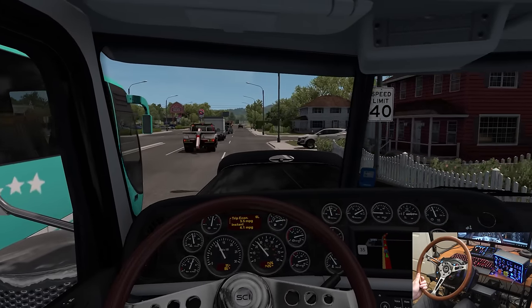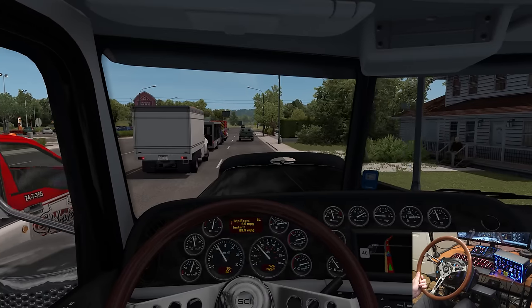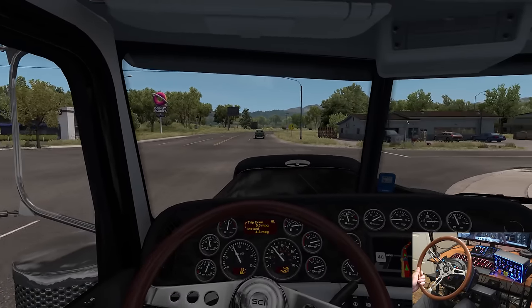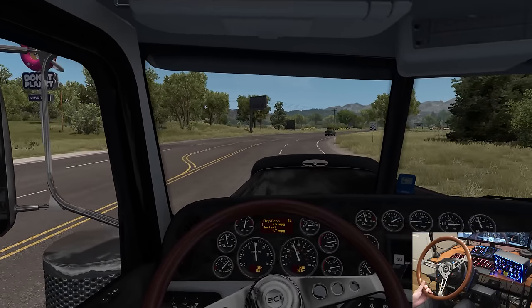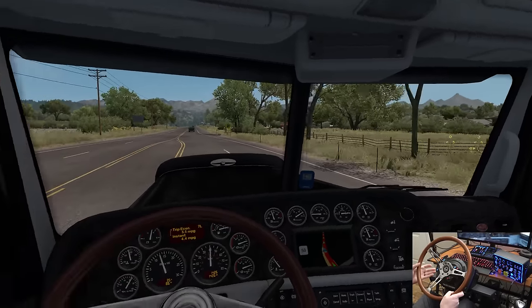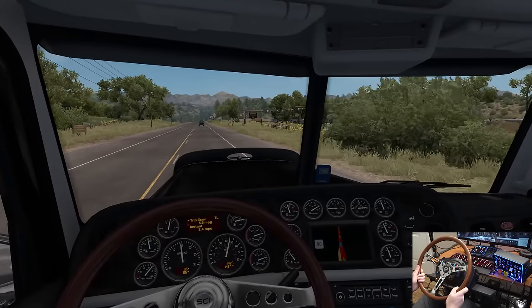It's only going to get crazier as we get closer to the mountain switchbacks. A car just stopped — AI pathing issues. This is where the lane ends and we've got mountains in front of us. So it's about to get spicy, ladies and gentlemen — it's about to get good. This is what we all came for. There's an RV park here on the right.